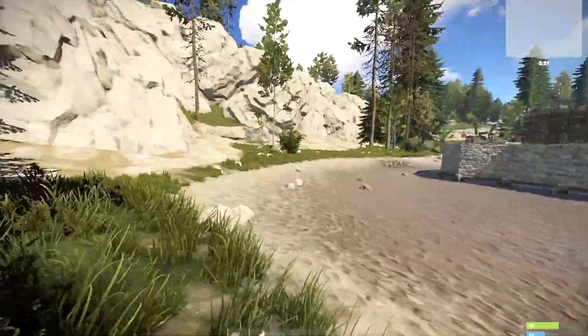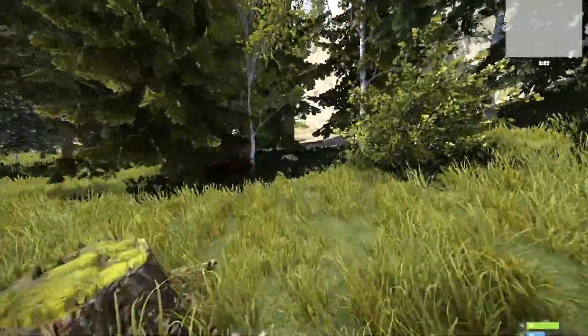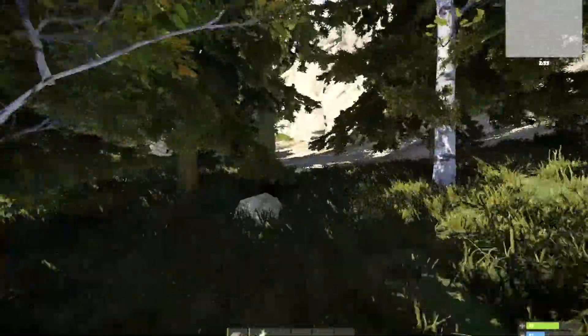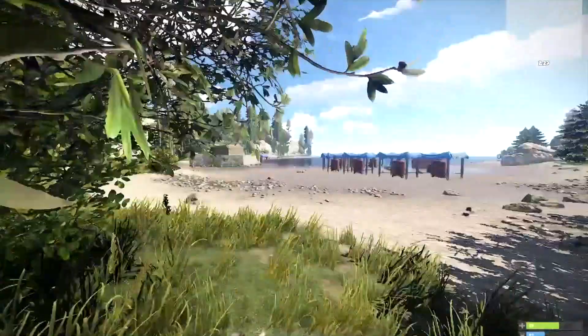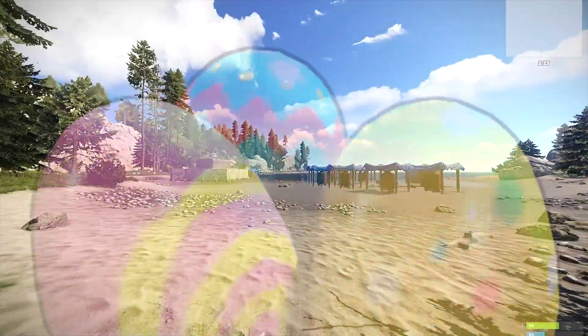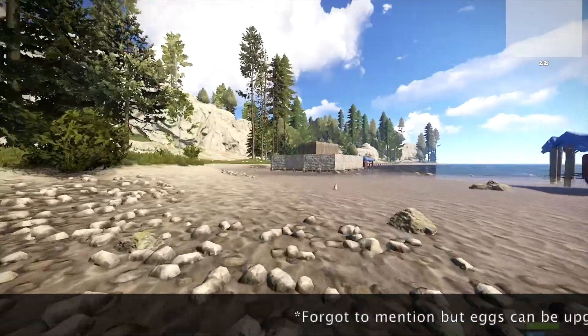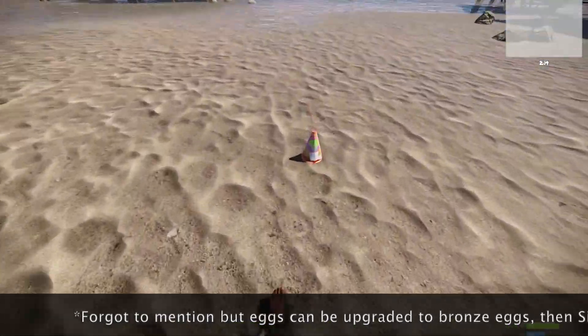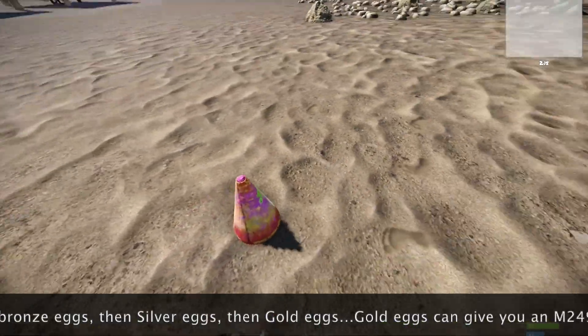Just a little update — the Easter event seems to be in. As you can see from the top corner, it says 'top bunnies.' For this, you need to look for the eggs. There aren't any eggs yet as I've just spawned in and this had just started happening.